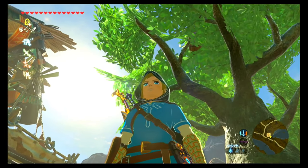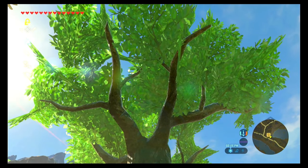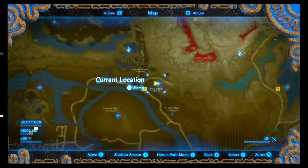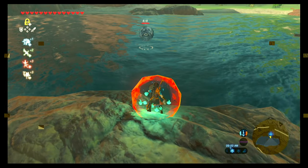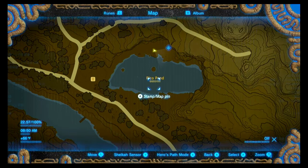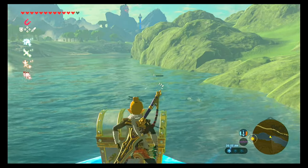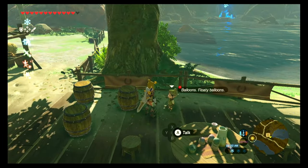This side quest starts at the Woodland Horse Stable around midday. There is a small child named Shamae who you can find near some wooden barrels, and she wants you to attach two octoballoons to a single barrel to send it into the sky. If you do not have any octoballoons, there is a pond nearby called Pico Pond where you will find octoroks. If not, there is a river just south of the Horse Stable where you will definitely find octoroks. Whether you get a balloon for each one is up to chance. Once you have your octoballoons, go bring them over to the little girl and speak with her.